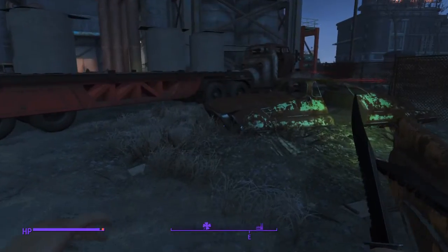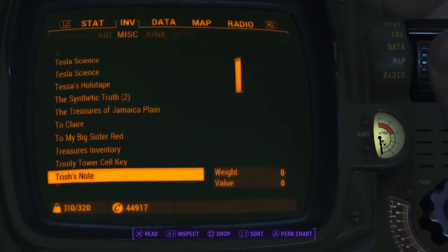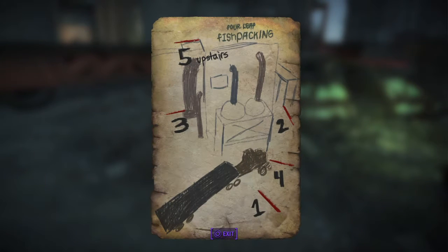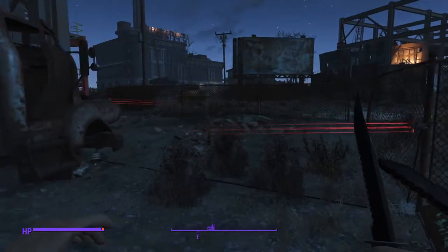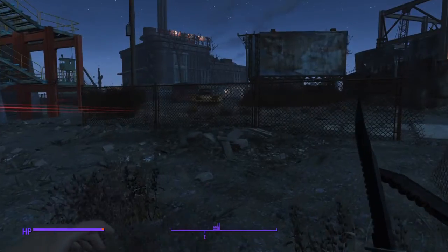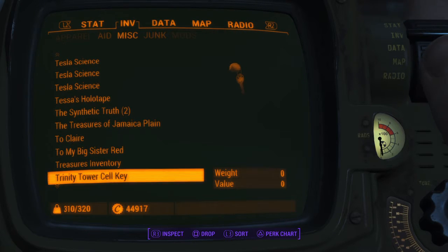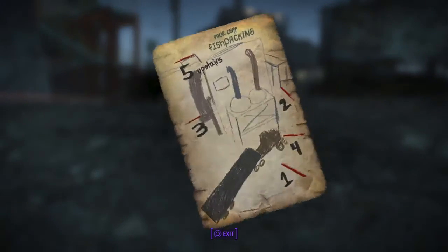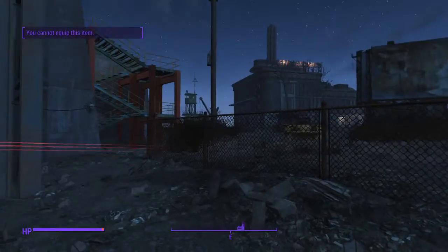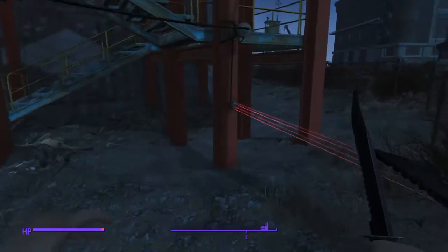Okay, so you look at Trish's note, and the first one seems to be the one right here — so here's the first one. Then you read it again, and the second one is right over there, so you dodge this one and go to this one.